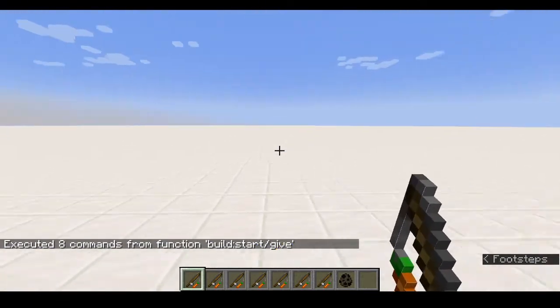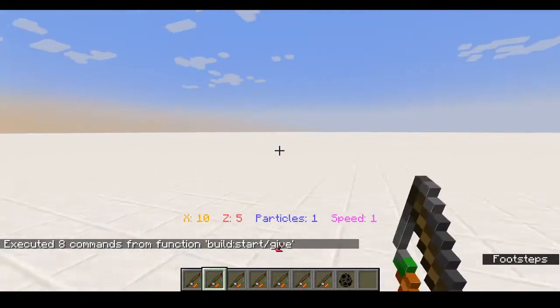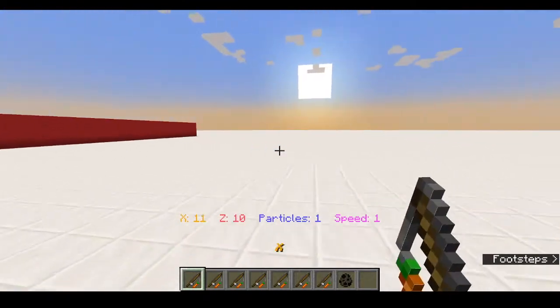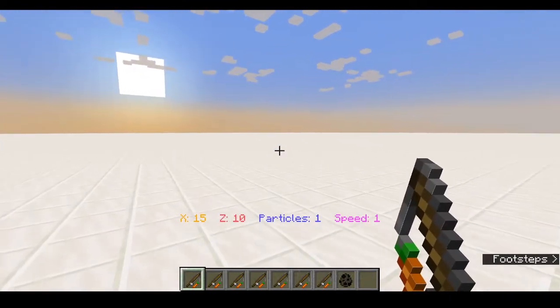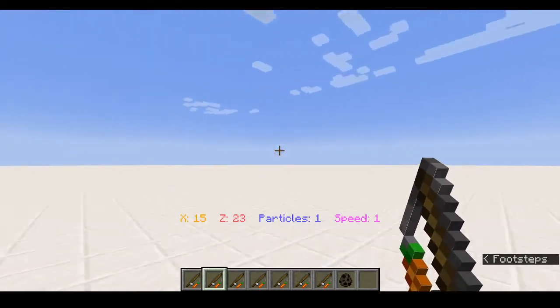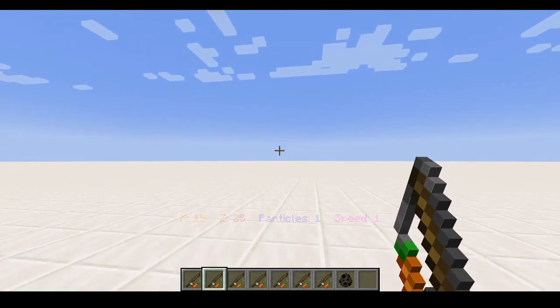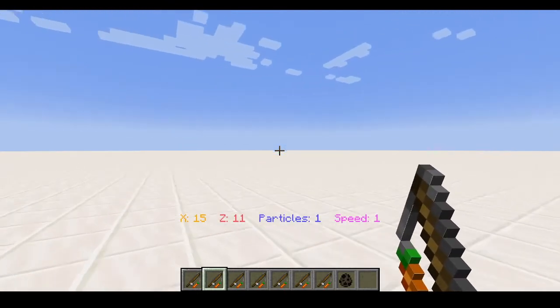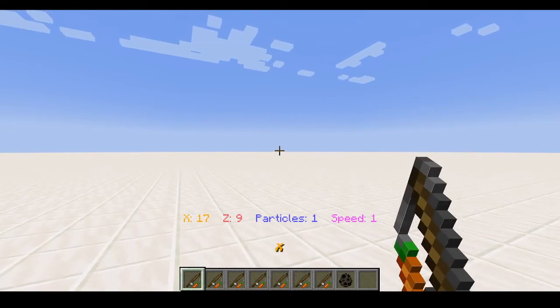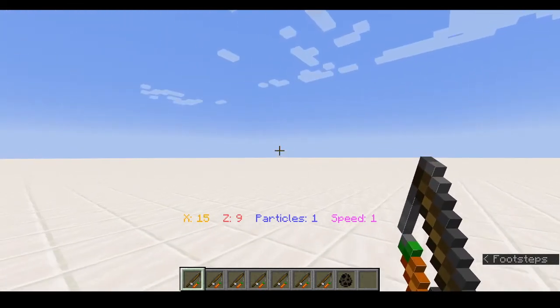How does it work? Well, if you press here you can see the values you can give. You can change the X values, which is the size, and the same for the Z. You can increase them by right clicking, and if you shift it goes down — so right clicking it goes up and shift right clicking it goes down.